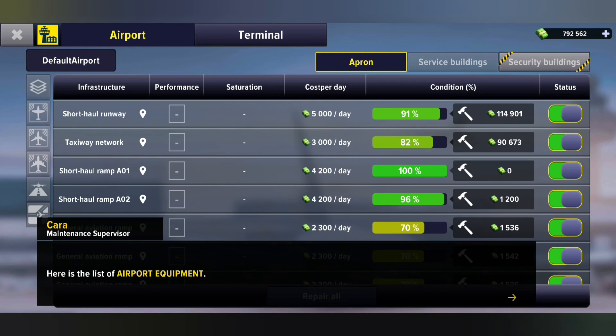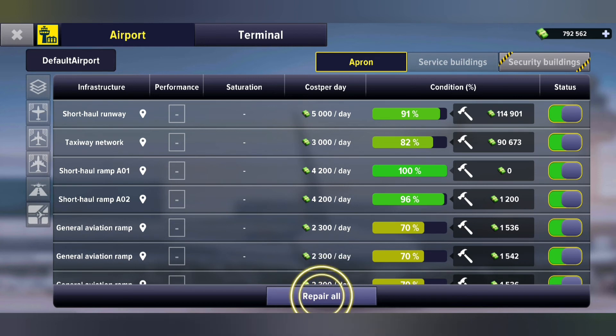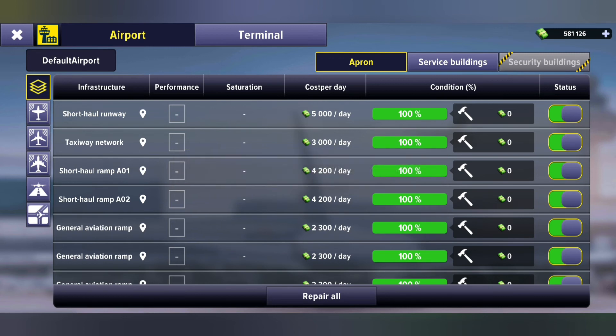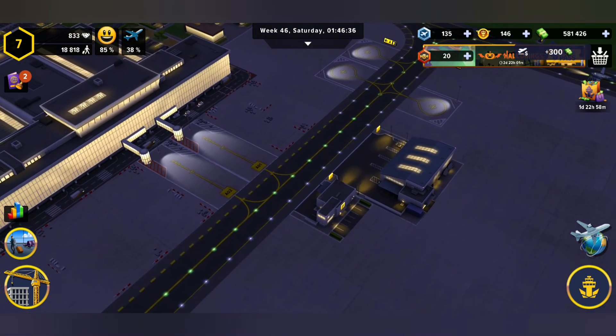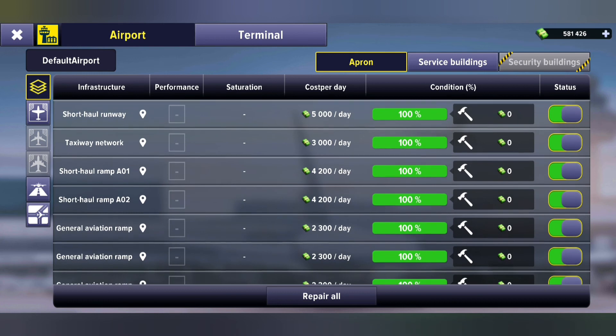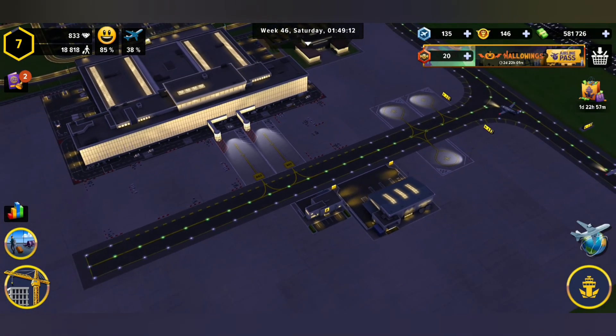Here is the list of equipment. You have cost per day — that's what it costs to maintain it — and we also have the condition level. It's 114,000 to get that fixed up. We can go and fix all our equipment with the repair all button — this is your new best friend. In total, it's going to cost me 211 to fix up everything. And just like that, everything is fixed. So every day you're going to come in, check your fuel, open up the airport screen, hit repair all, and once everything is repaired you're going to have a perfect airport all of the time.